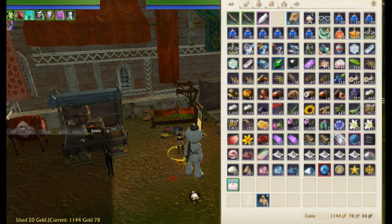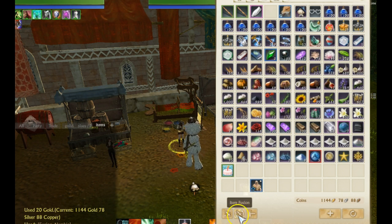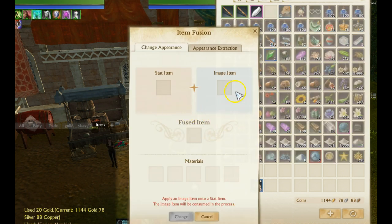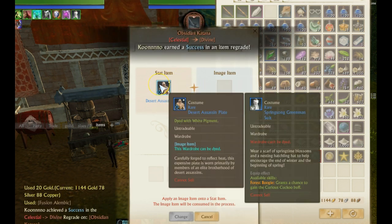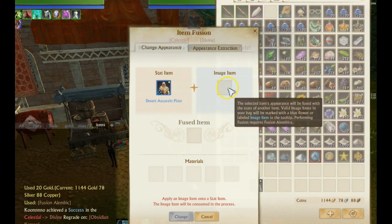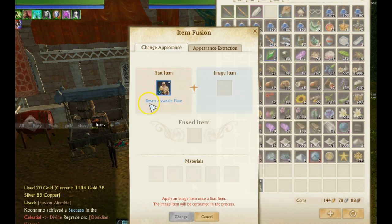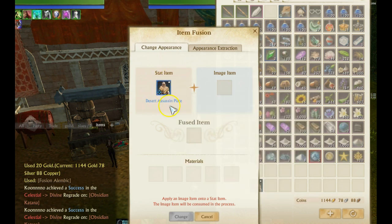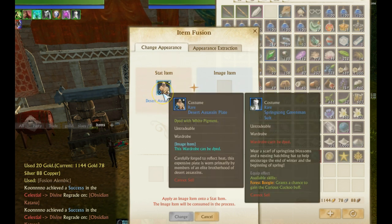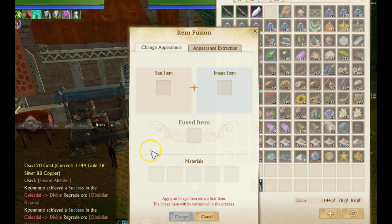Now you can fuse that image item onto your costume. It's really simple — go down to the item fusion button, click it, and it brings up your inventory. You'll have your stat item and your image item. You put the stat costume in one slot and the image item in the other, and it'll become a fused costume.